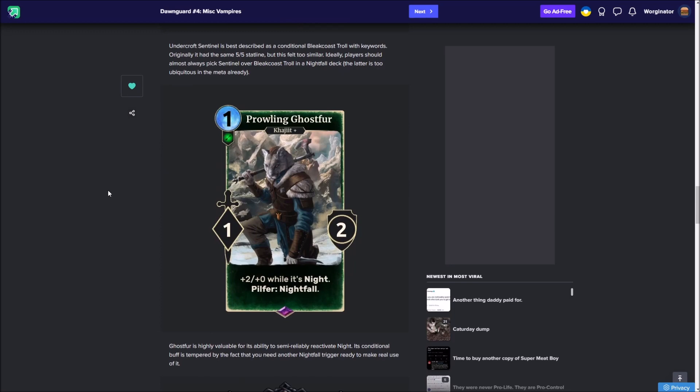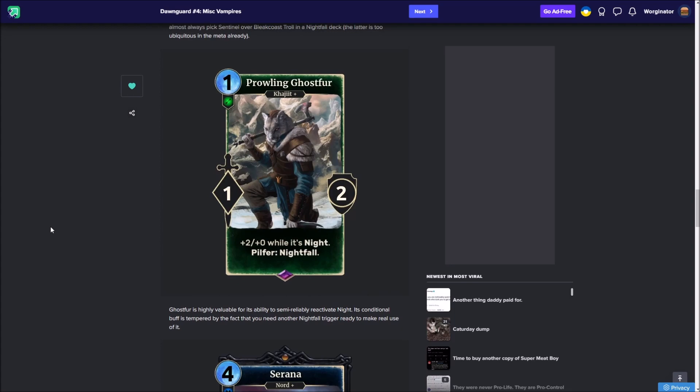Moving on, we have Prowling Ghost Fur — a Khajiit card that fits really well into how Khajiits play and how Vampires play. It's a Khajiit plus Vampire, one-cost one-two, and it's an Epic, which has Pilfer Nightfall, and while it's night its stats go up to three power with health staying at two. I think this is very good because if you've already got night down, it becomes a very good card to draw into. Otherwise, if you start with it in your hand, it's a really nice opener just to get night going — because on those first couple of turns, if your opponent doesn't have low-cost removal or guards, you can get off some easy night and start building momentum. Prowling Ghost Fur — very cool card.